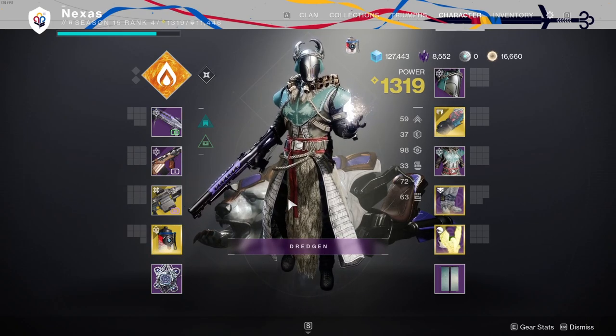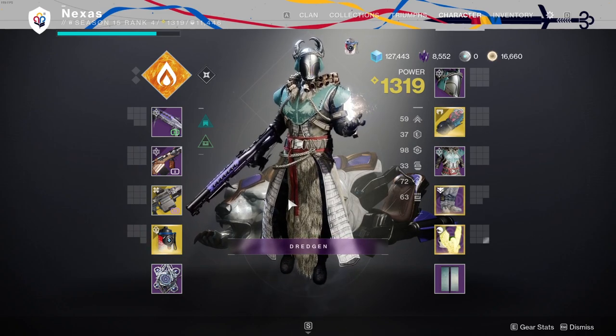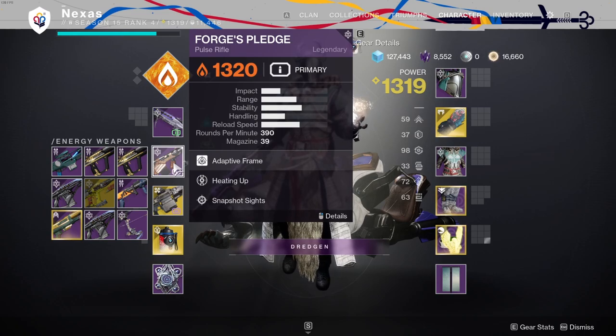As we all know, if you save your iron banner bounties from the previous season you can get some of the new gear. You could get unlucky and get none of it, but I got lucky enough to get some. One of the ones I got is the new pulse rifle, Forge's Pledge. I didn't get the greatest roll but beggars cannot be choosers.